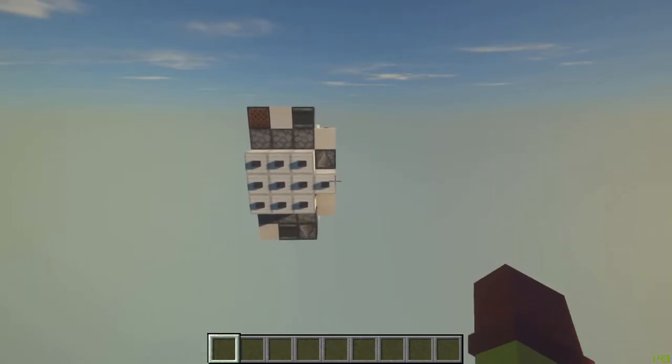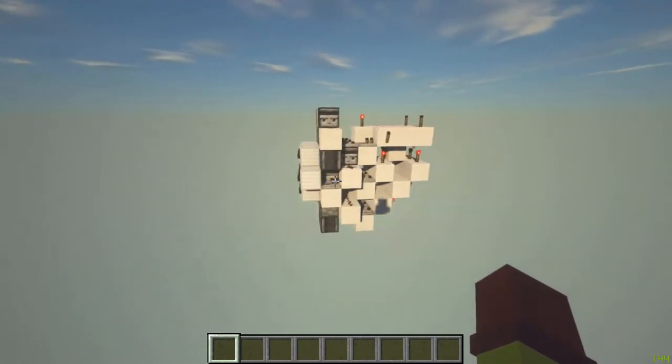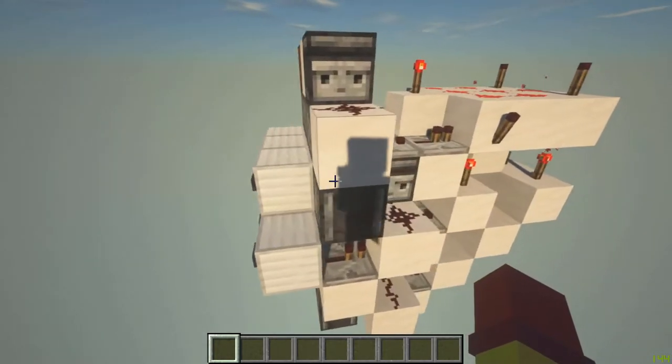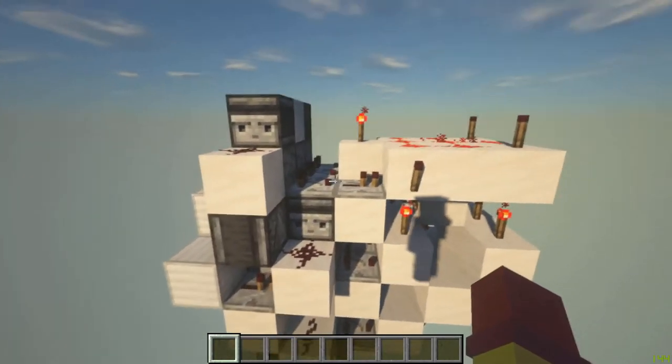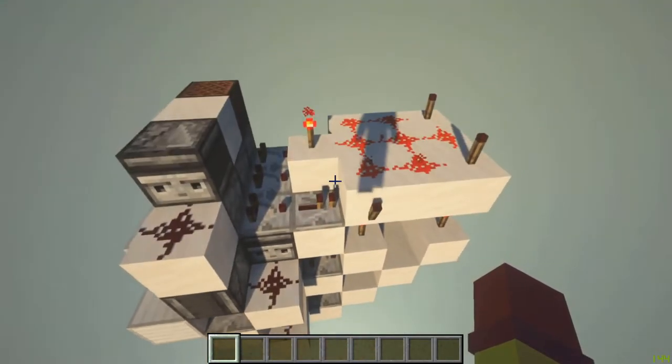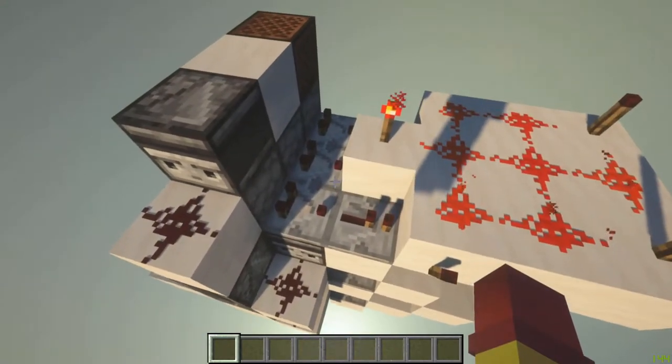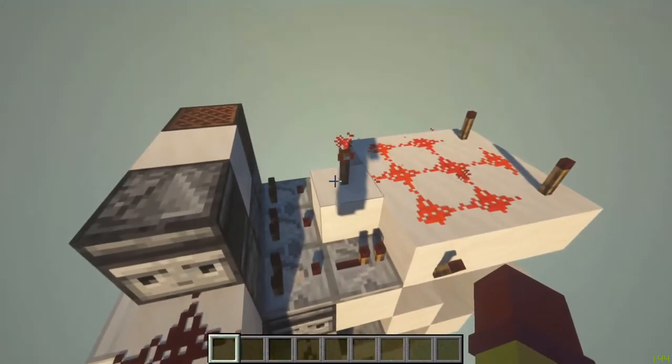This is the combination lock right here. It is compact and fairly simple to build. This design works by having each button hooked up to an RS NOR latch. Those RS NOR latches are hooked up to their own output. When a button in the combination is supposed to be pressed, it will activate the RS NOR latch, turning off its output.